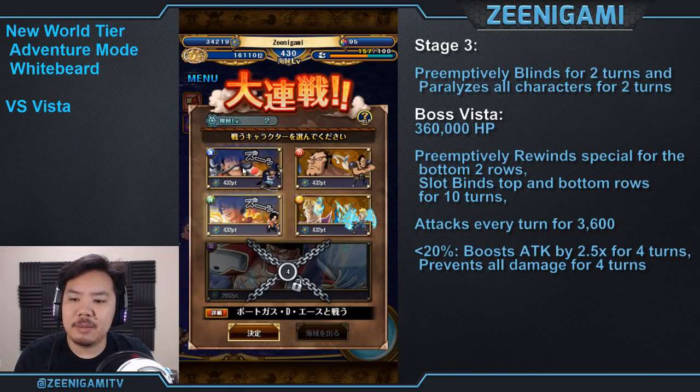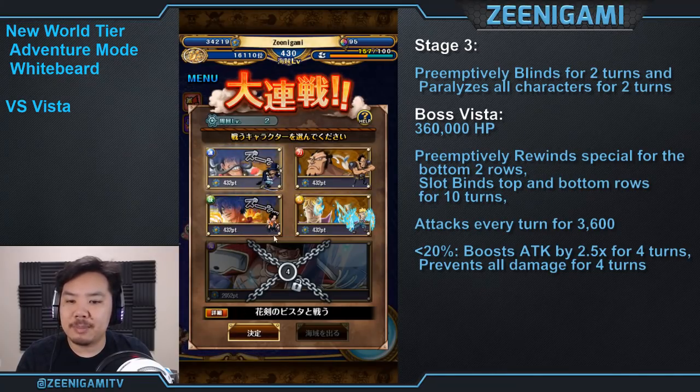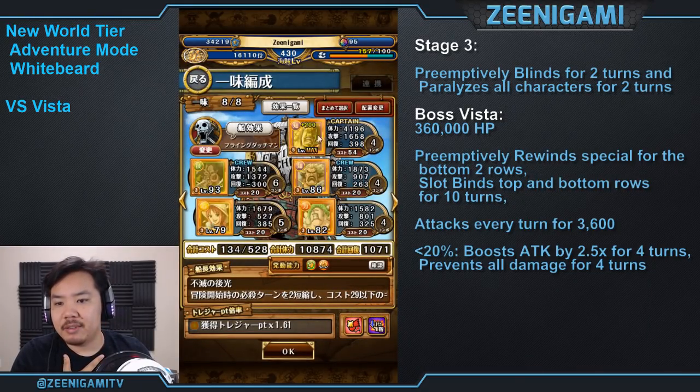Remember that if you hit any of these mini bosses on your way to Adventure Mode Whitebeard, they will become despaired and start with about 20% health, which makes the fight generally way, way easier. We will be going through a bunch of these with just a team I use to get a lot of points.